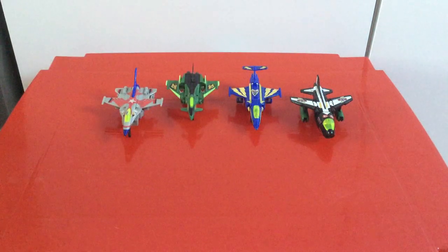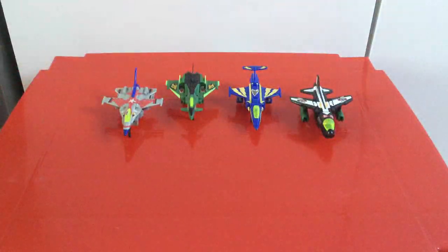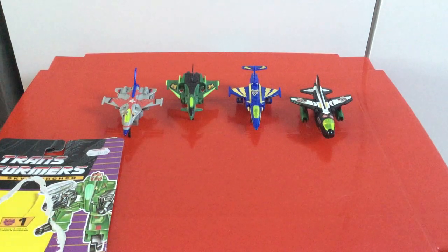All I'm missing now is Snipe's gun — or Afterburner if it's the G2 name. But these are the actual G1 European release, because I've got the card backs for them. I did want the G1 version, which is pretty cool. They're using the G2 Decepticon logo, or G1 slash G2 — whatever. Anyway, on to the figures.